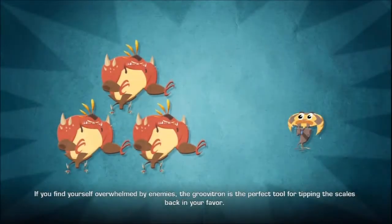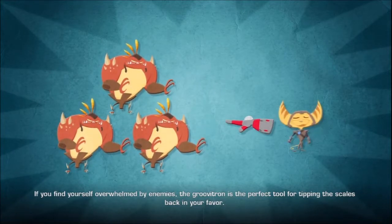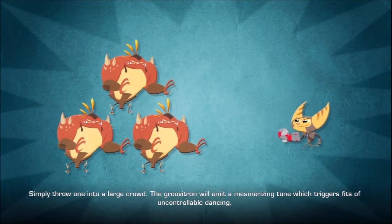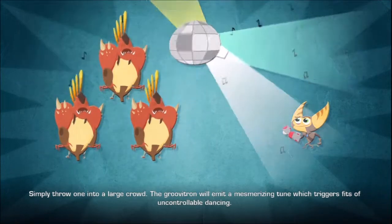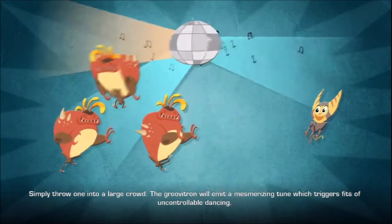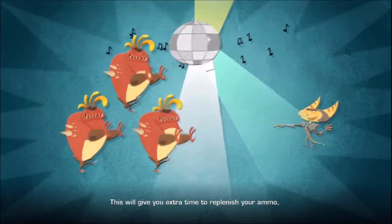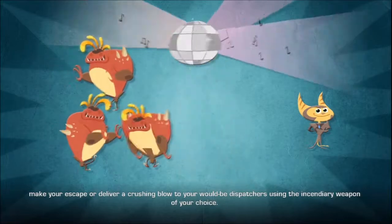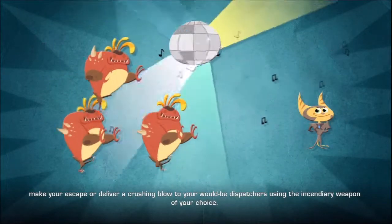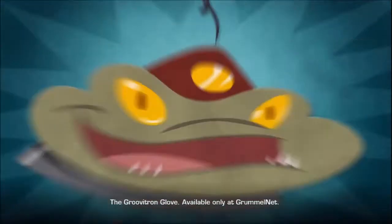If you find yourself overwhelmed by enemies, the Groovertron is the perfect tool for tipping the scales back in your favor. Simply throw one into a large crowd — the Groovertron will emit a mesmerizing tune which triggers fits of uncontrollable dancing. This will give you extra time to replenish your ammo, make your escape, or deliver a crushing blow to your would-be dispatchers using the incendiary weapon of your choice. The Groovertron Glove, available only at GrummelNet.